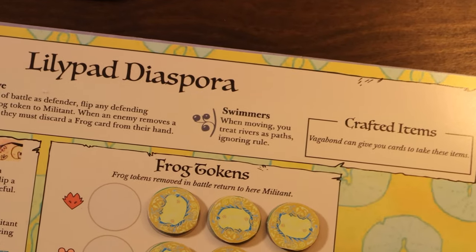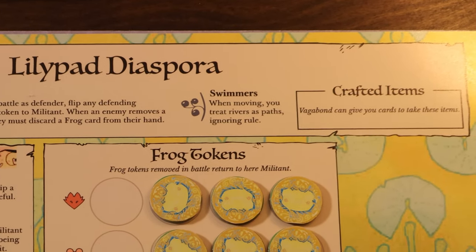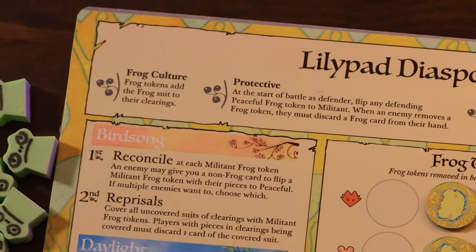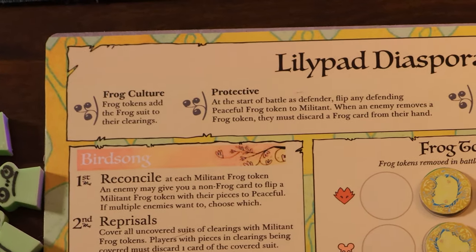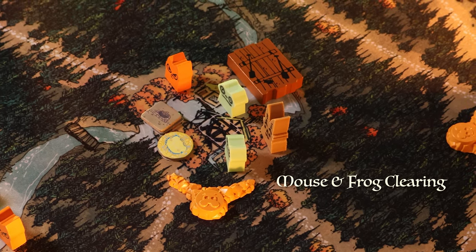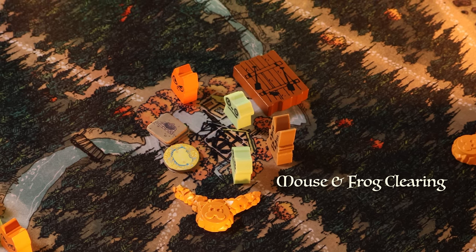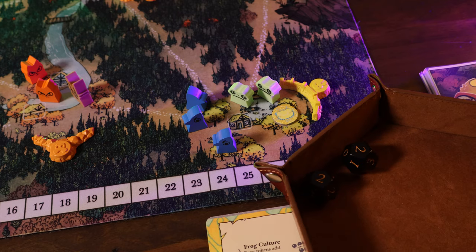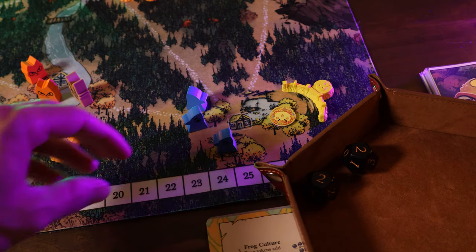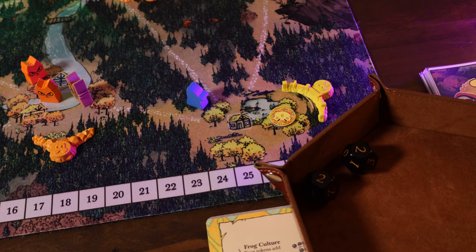Let's look at the Lillipad Diaspora's current abilities. The first is Swimmers — the same as the Riverfolk Company — they treat rivers as paths when moving. They've also got Frog Culture, the frog tokens, which actually count as frog suits and create a frog clearing when on the board. So a frog token on a mouse clearing makes it count as both. The last ability is Protective: at the start of battle as defender, you flip any defending peaceful frog token to militant, and when an enemy removes a frog token, they must discard a frog card from their hand.